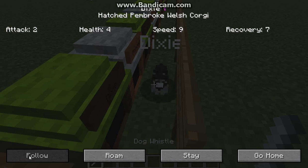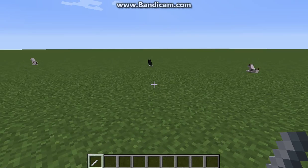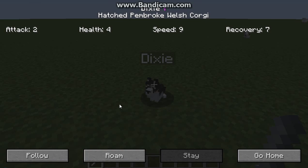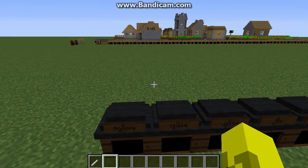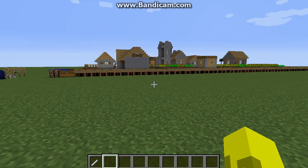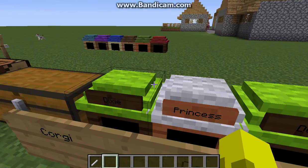Down here we have different options. Right now it's in fall mode. We can make it roam, which means it will just roam around and do whatever - but it's also gonna go away. Or you can make it stay, or make it follow you. I'm gonna make it go home. Over here are just different dog houses that I made. Some of them have easter eggs of different dog characters from movies, or some are dogs I actually own.